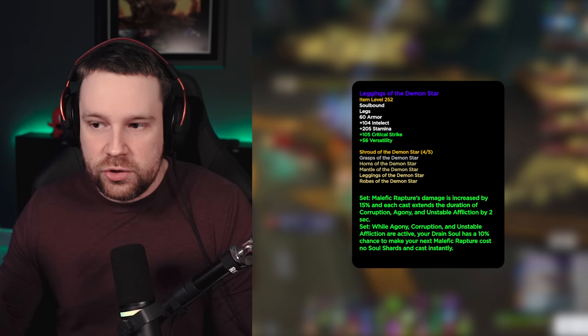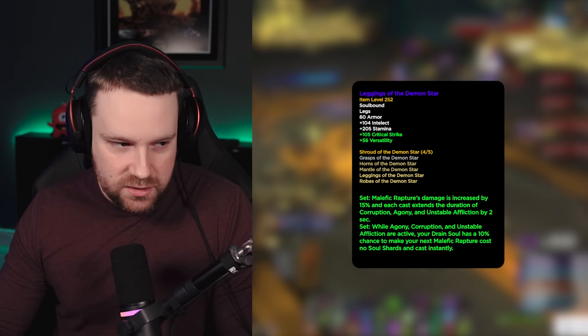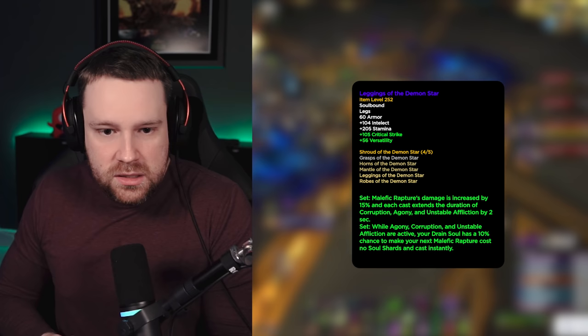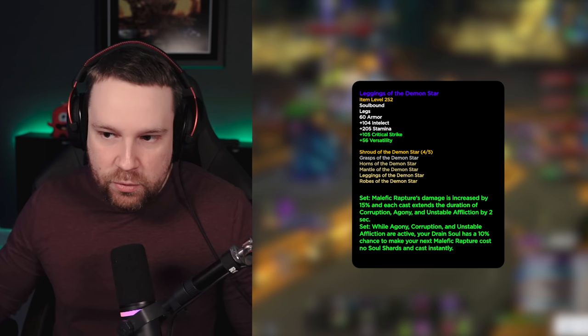The four-piece says: while Agony, Corruption, and Unstable Affliction are active, your Drain Soul has a 10% chance to make your next Malefic Rapture cost no Soul Shards and be instant cast. If you're playing Nightfall or Inevitable Demise — which gives you Shadow Bolt as your filler instead of Drain Soul — it has a 20% chance per cast to make your next Rapture free and instant. There's synergy between the four-piece and two-piece because free Rapture procs extend your dots more, and baseline Rapture damage is increased 15% with the two-piece.